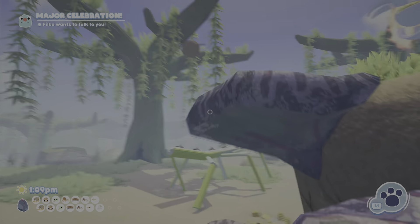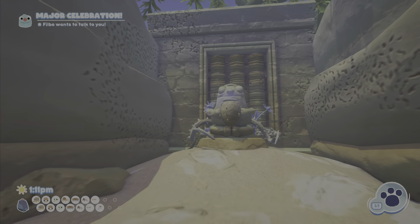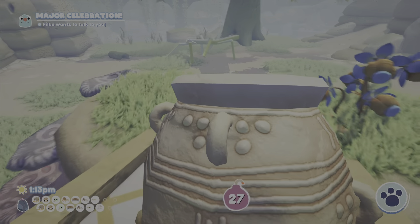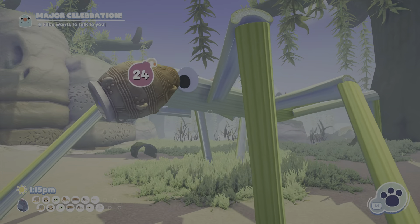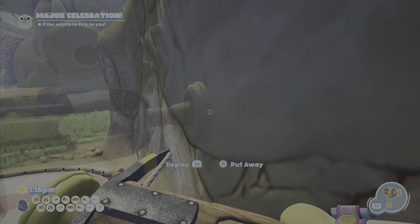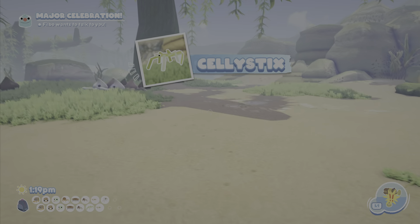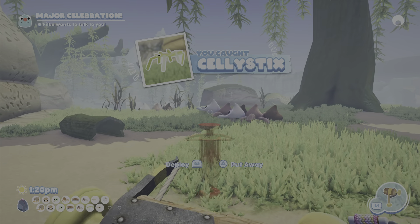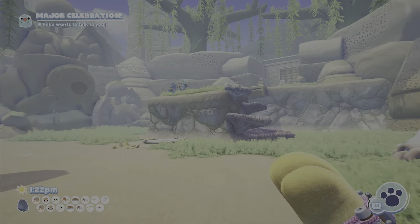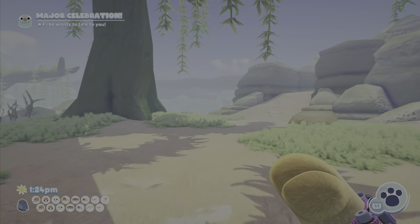Now that we're already here and we see our big boy right there, we're gonna do the same thing: grab, shrink, he's upset, and catch. If these things aren't spawned yet in your map because you haven't finished the DLC, then you can just do what we did earlier — pretty much rinse and repeat, same thing.